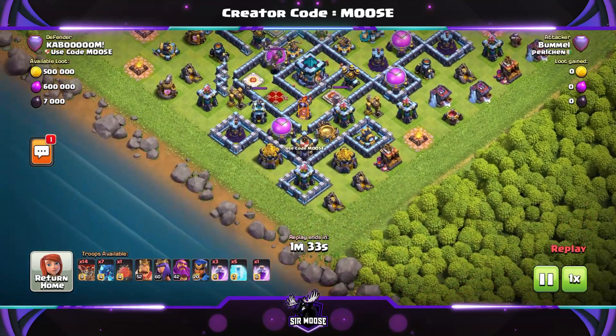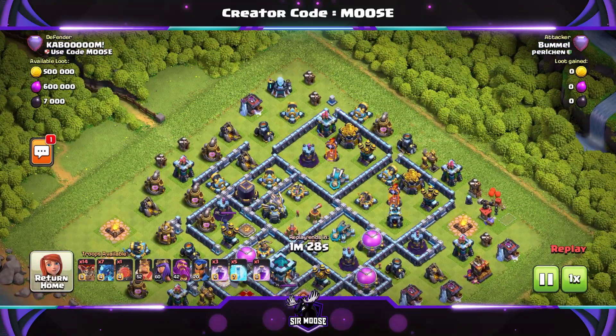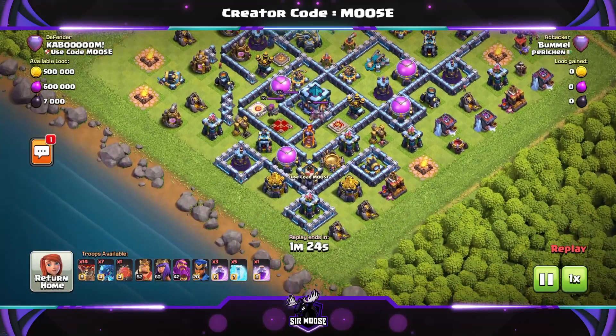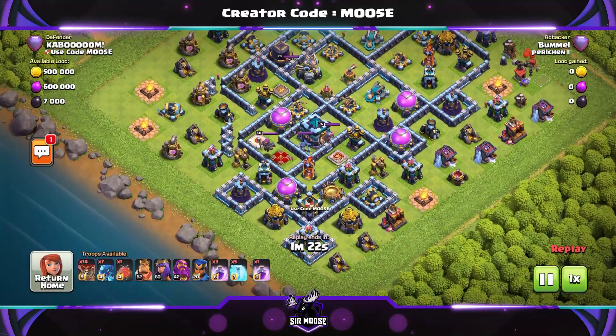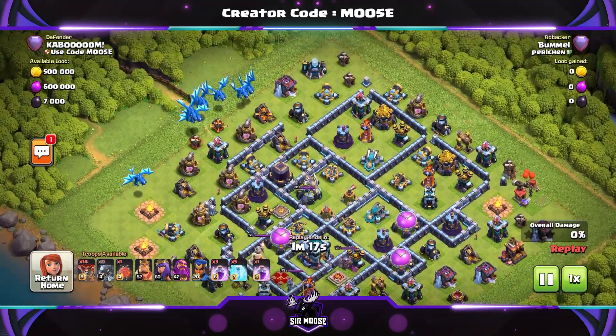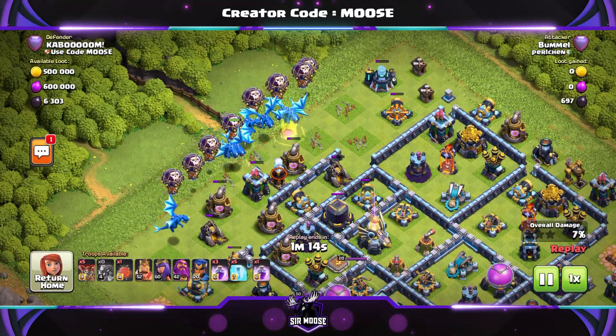On to our final replay — an air attack again: E-Dragons, balloons, Battle Blimp, heroes, rage spells, freeze spells. By the way, I like putting a secret code word in my videos and asking you to go to the video comments and put that secret code word there, just to see who's still listening near the end of the video.